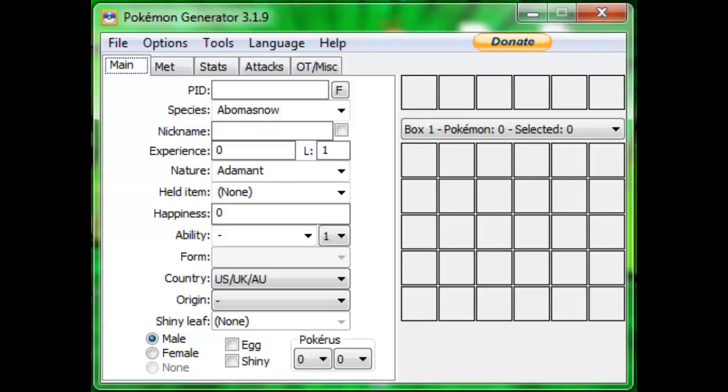A lot of people ask me how do you get your Pokemon level 100, how do you use Pokegen, what do you use to make your Pokemon. I finally decided to just show you guys how it's done. I use Pokegen, Pokemon Generator 3.1.9 — very easy to find, just do a Google search, it's probably the first link. If I remember, I'll put a link in the description for you guys to download it.